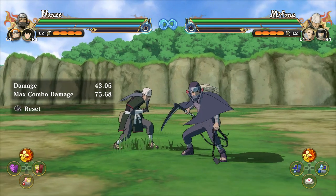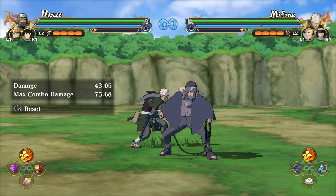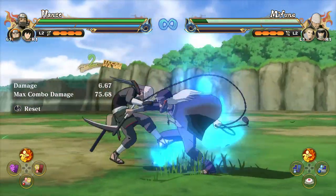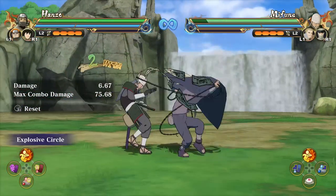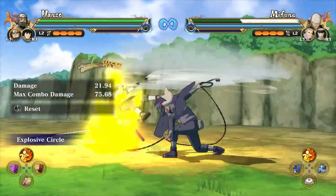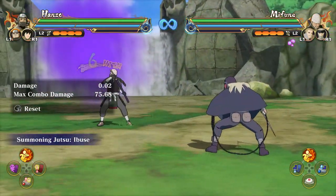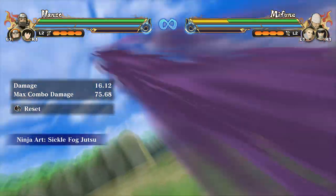I want to go over Hanzo's cancels. What makes a character great in Storm Connections is the variety they have in what they can cancel into with their combos, and Hanzo has a lot of those. Three hits in, you can go for a Ninjutsu 1 and also an ultimate jutsu — it's a 100% safe cancel, but you have to get the timing right on the third hit. Note: Ibuse cannot cancel at 3 hits in. Five hits in, you can cancel into Explosive Circle, Ibuse, or an ultimate jutsu.